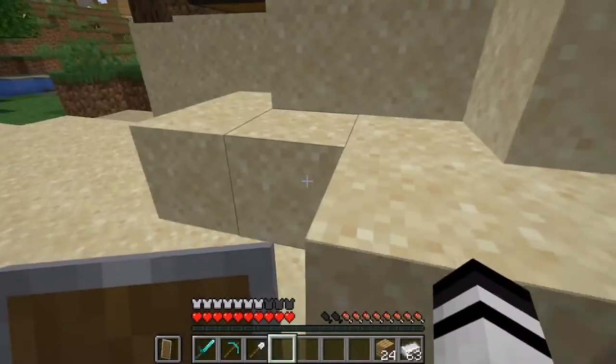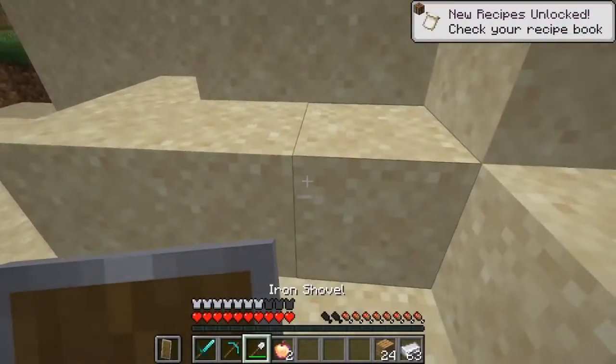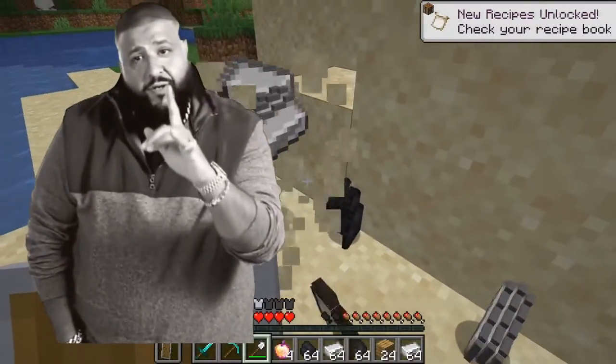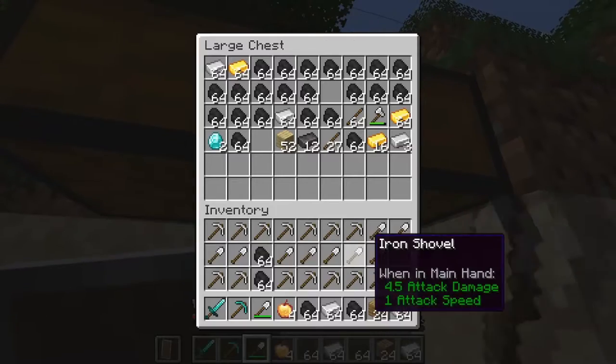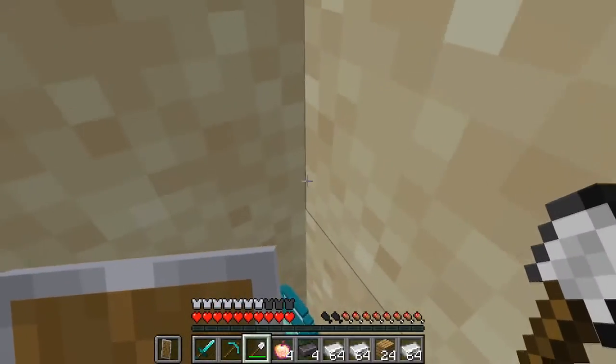Maybe we should harvest some more sand. We got a golden apple - an enchanted golden apple! Maybe we should harvest even more. We just keep getting more diamonds, which is amazing. I'm gonna sort all of these so we can keep the good stuff - diamonds of course.